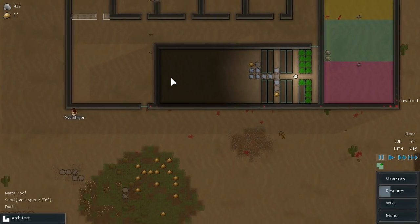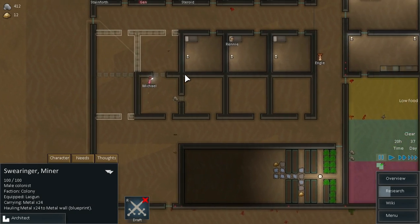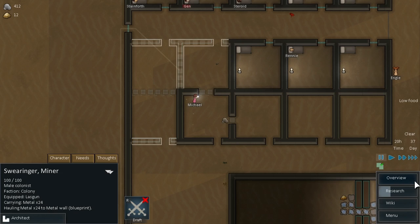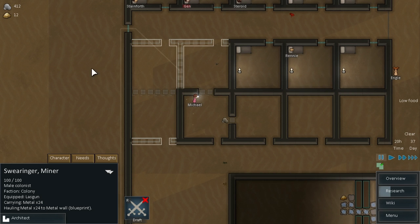Okay, so we are low on food. What's Swearinger doing? He's hauling some metal to the metal wall. I need to check out who's a hauler. Steroid's a hauler, but he's just on mining right now. That's fine. We'll leave them on mining. So Swearinger, Rennie, Engie and Stainforth.